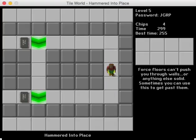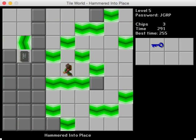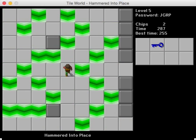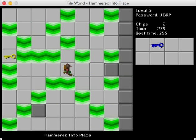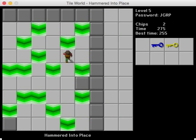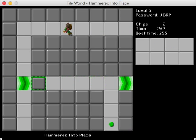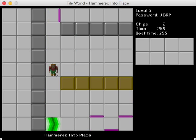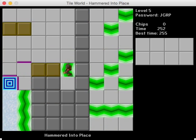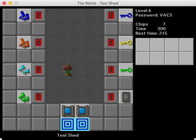Hammered into Place. Force floors can't push you through walls or anything else solid, and sometimes you can use this to get past them. This is essentially a level that introduces the idea of nails, which I think is a great idea. I appreciate a nice simple lesson level for this concept. Here we get a maze where you have to climb the forest floors. There was actually a level we were going to include called Ice Climbing — a huge wall of downward forest floors where you got ice skates in the middle. It was cool but very rigid as far as precision, so we eventually removed it from the set.